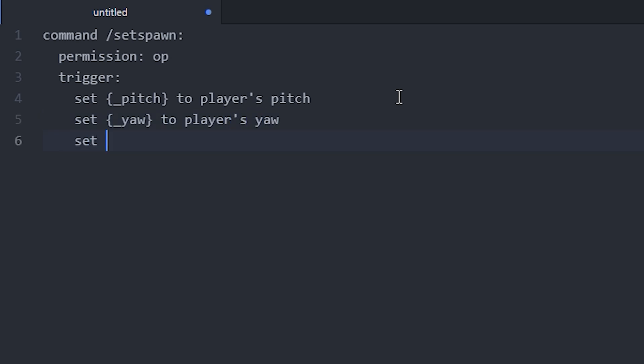Then we want to set the actual spawn location — set spawn. I'm just going to name my variable 'spawn' to the location at the player. Now we've set the location, but we also want to add the pitch and the yaw, so we do set...